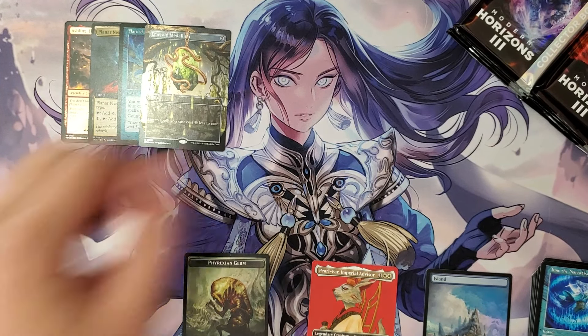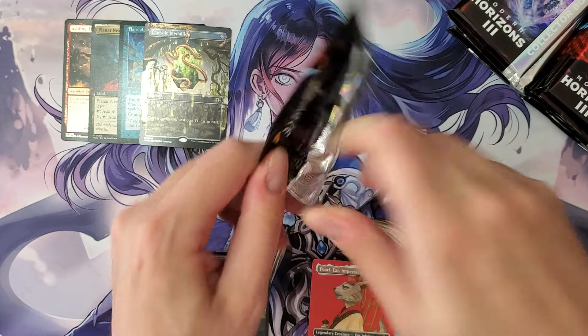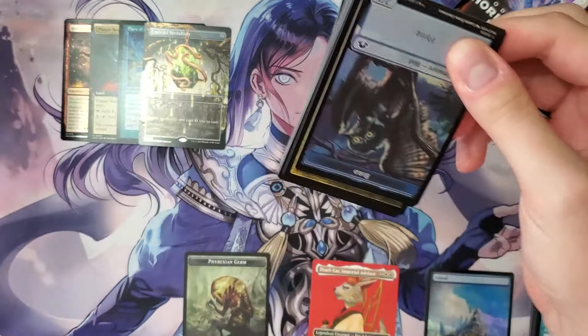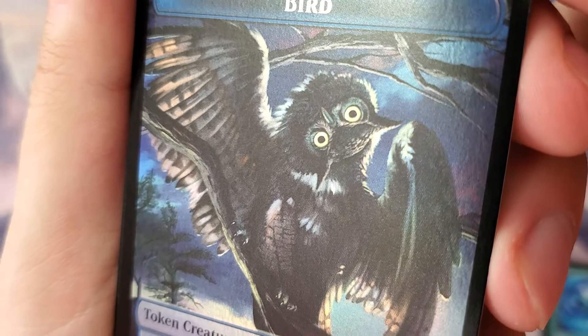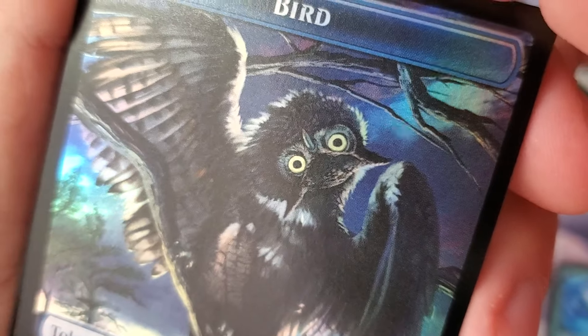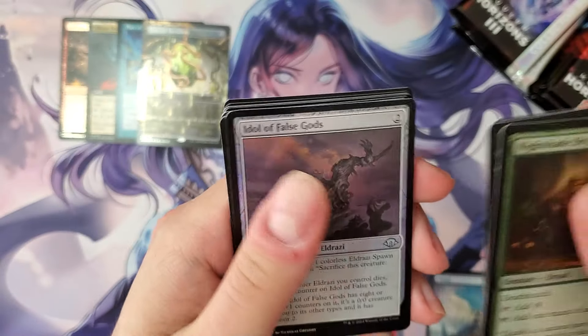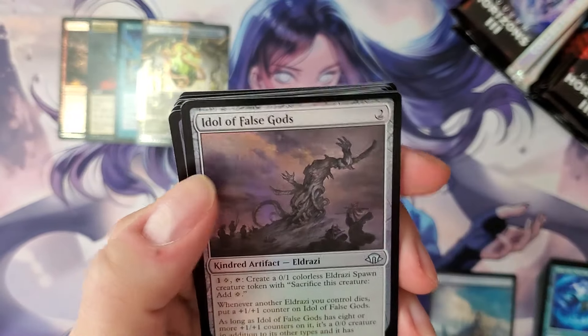We're gonna open the rest of these — I'm not that crazy, just a little crazy. Got our two Bird tokens — look at that bird token! That's me opening most of these boxes on video, wondering what I'm doing with my life. Snow-covered Waste — there we go. That's cool. What do you all think about having snow-covered waste in here? The foil one looks really nice.